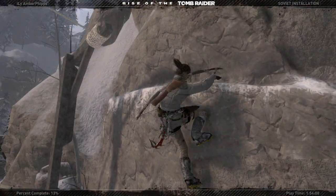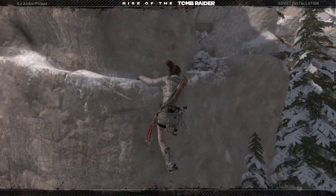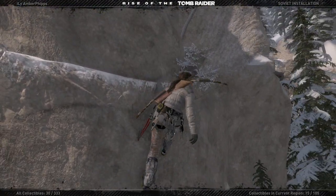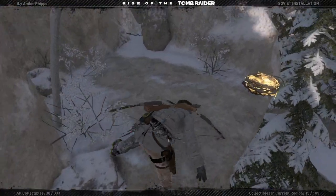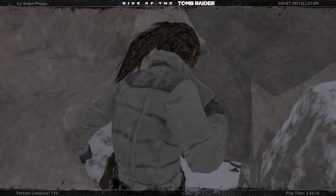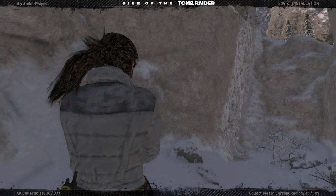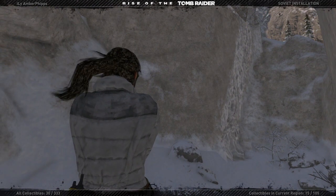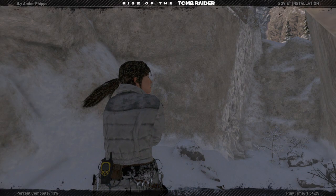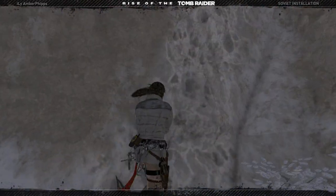It wants me to jump over? Oh, okay — that didn't work. If you look at that, that shouldn't have worked. The angle that you jump at is not the angle it has you jump, which is weird. When the next Tomb Raider comes out — because we all know it's coming — they need to fix that, because it just looks stupid. The angle just doesn't look right.